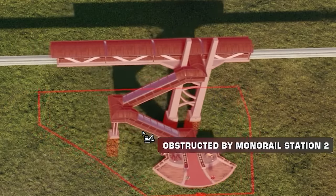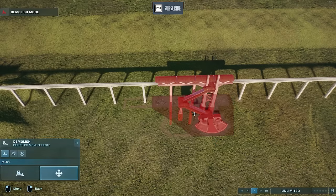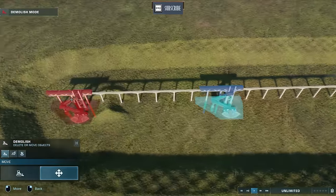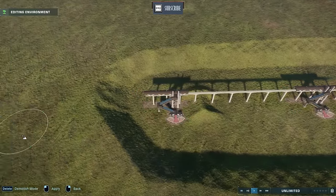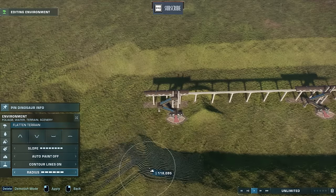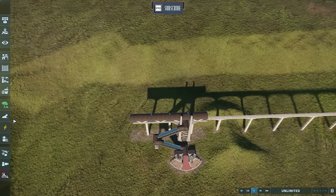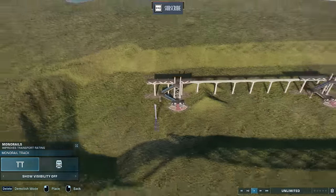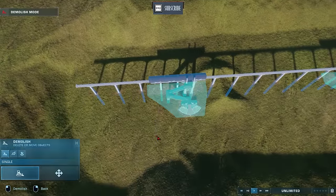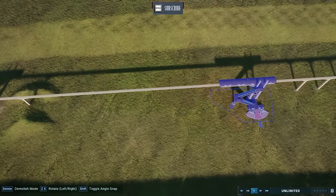You'll get an 'obstructed by monorail station' error notification — just place it as far as you can. You might think that's the maximum distance, but fret not. There is a solution: you just have to reset it by pulling it to the other side a little bit, then move this again. It's just a little reset. Again, create the maximum distance without that little bend — keep it perfectly straight.